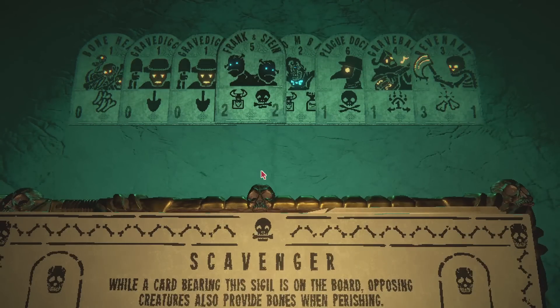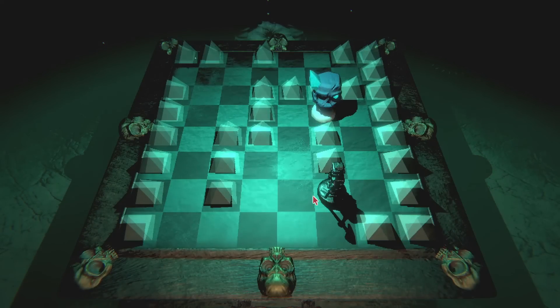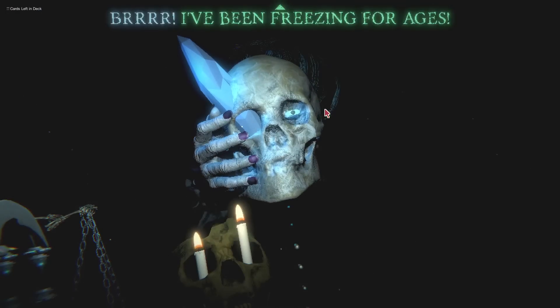Now he's got Scavenger — when opposing cards die, they give you bones. Very nice. I could have just gone. Whichever way you want to attack — from the left or from the right. I've been freezing for ages. Ha ha ha ha. Phineas Gage, I didn't know you would come back. That's my brother. Phineas Gage got a railroad spike stuck through his eye. I got an icicle. It's different.